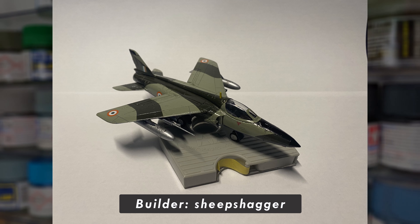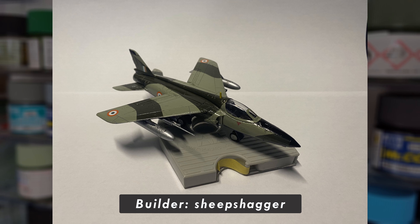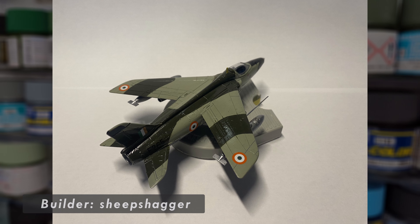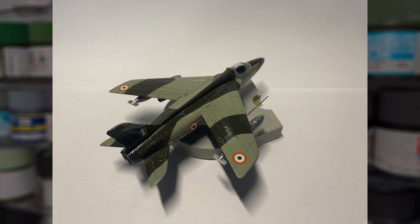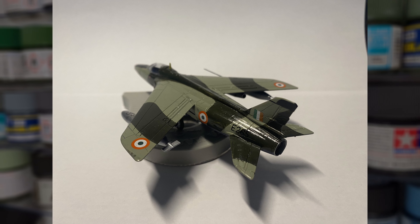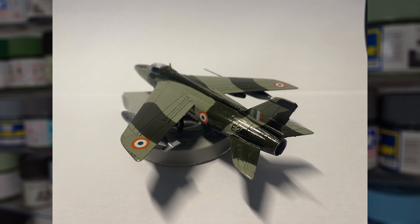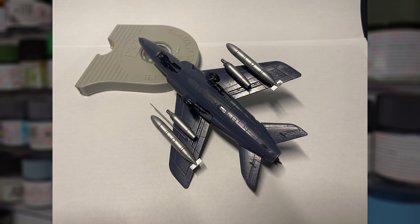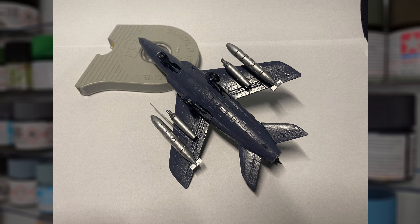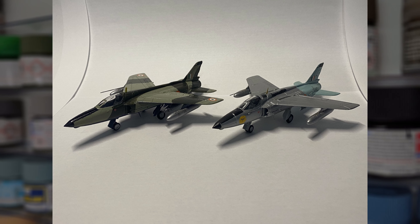The next build is, I believe, the first time an Indian aircraft has been featured on the channel. Coming from Sheepshagger — great name by the way — this is the Hal Ajit F1, which is a fighter-converted export of the Folland Gnat, as I'm sure you can tell. This aircraft is looking great with its Indian Air Force colours, and that blue underside is truly eye-catching. The metallic paint on those drop tanks and payload is also very well applied, and boosts the overall appearance of the model. Great work here, and thank you so much for submitting.